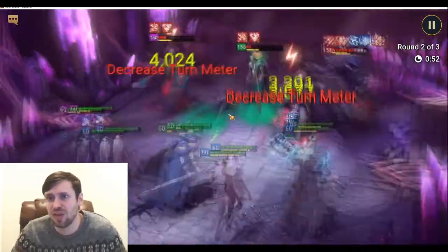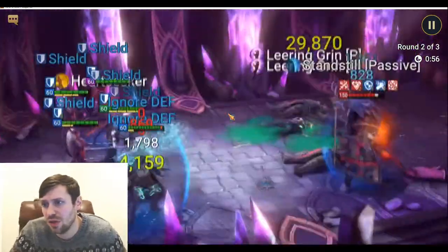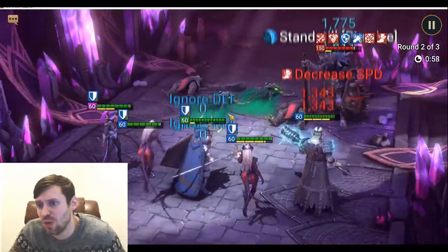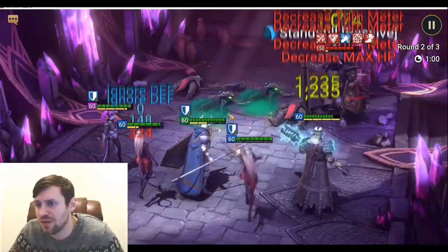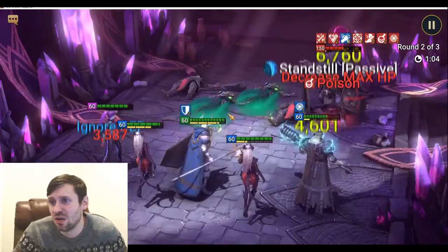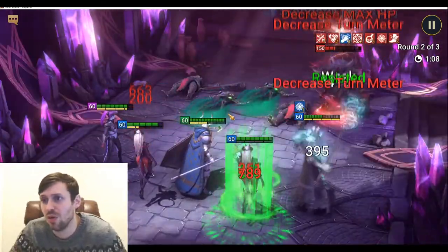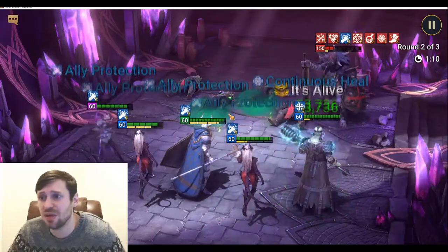As soon as that slow is on, it will stick for the whole fight. Then we've got two Allures — I've locked out all their skills apart from their A1. They're just doing what Allure does: locking that turn meter down. Basically the boss doesn't even get a turn.